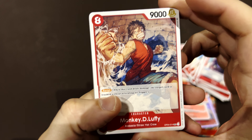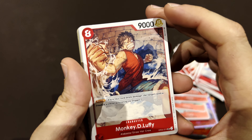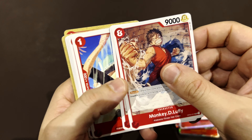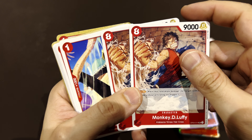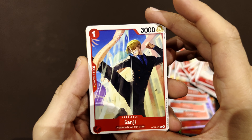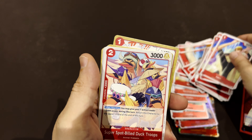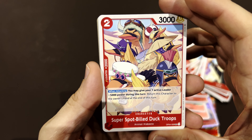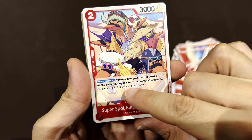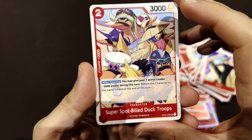Luffy comes in to banish — at this point in the late game things are usually defined and there's not much to banish, but there are two Luffys here to fill. Then Sanji, a quick one at the start to fill the ranks or use as a counter. The Karu troops — when they attack the leader goes down.